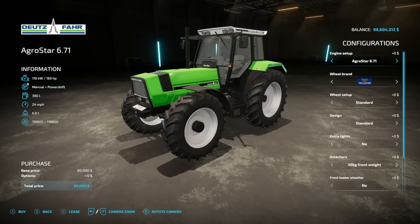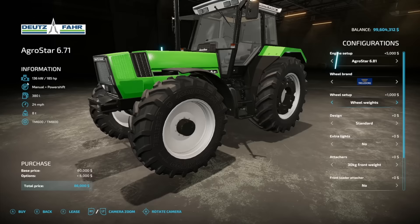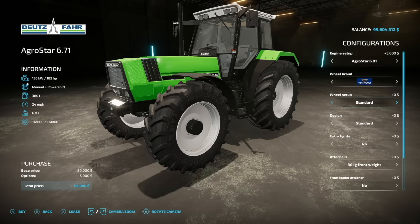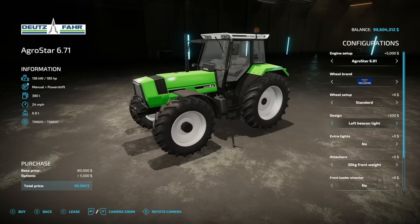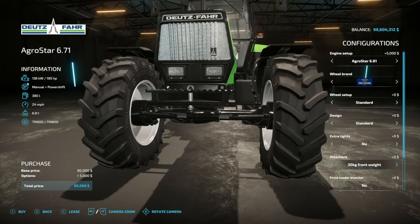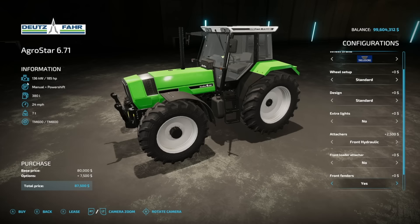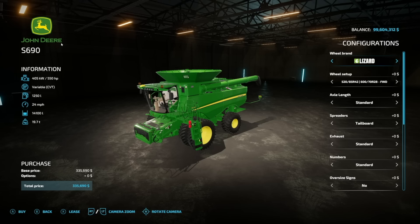Next is the Doizagro Star 671/681. Engines are 160 or 185hp. Wheel options include Trelleborg, Mitas, Michelin, Nokian, Continental, and Vredestein. It doesn't look like duals are available on the Trelleborg. Designs are standard, with left, right, or both beacons. Extra lighting around towards the front. Front weight options of 30kg, 275, 605, or 935kg, plus a front hydraulic. Front loader options include Quickie, Stoll, and others, or nothing. Front fenders yes or no, and a license plate.